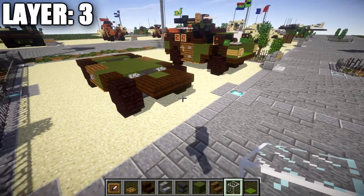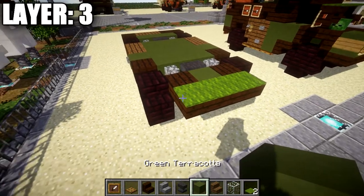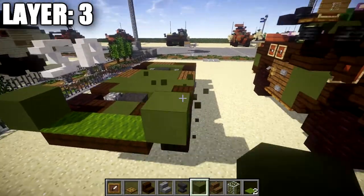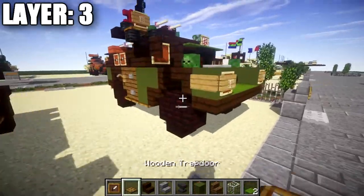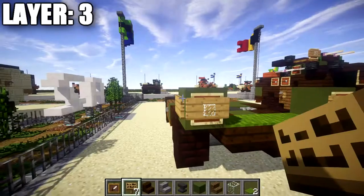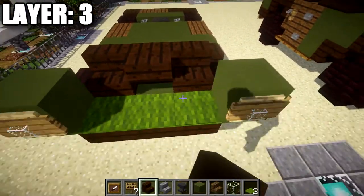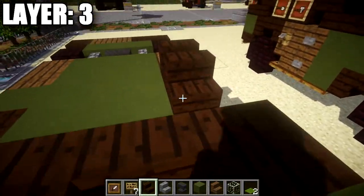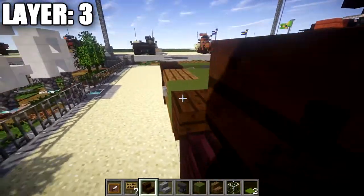Moving on to layer three: place a row of three green carpet on top of the dark oakwood upside down stairs at the front. Coming off the green carpet to both sides, place a green terracotta block. Place an item frame coming off those green terracotta blocks with a glass block in the item frames, then place wooden signs wrapped around these green terracotta blocks. After that, place a dark oakwood upside down stair on top of the green terracotta block, then dark oakwood stairs to both sides of it. Coming off the back of the green terracotta blocks, place dark oakwood upside down stairs, then another upside down stair facing it to create the fenders over the wheels — do the same on the other side as well.